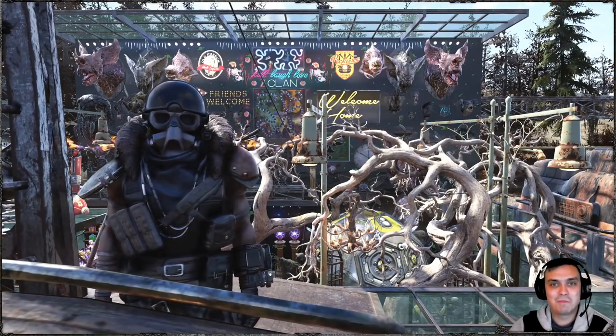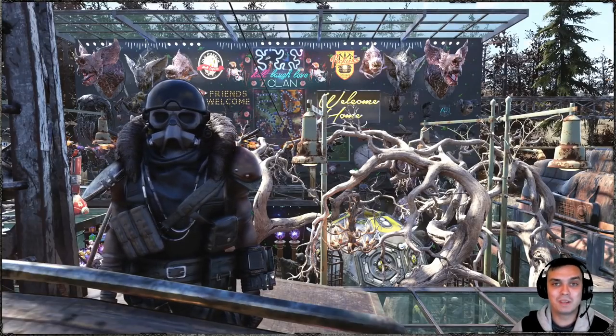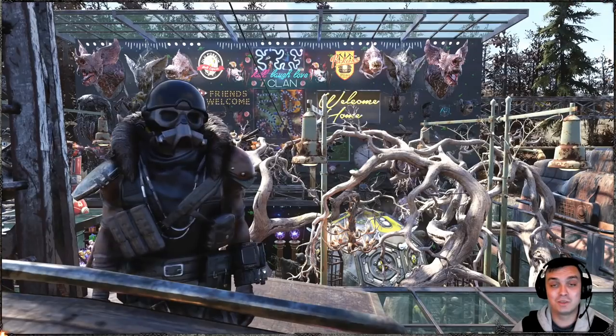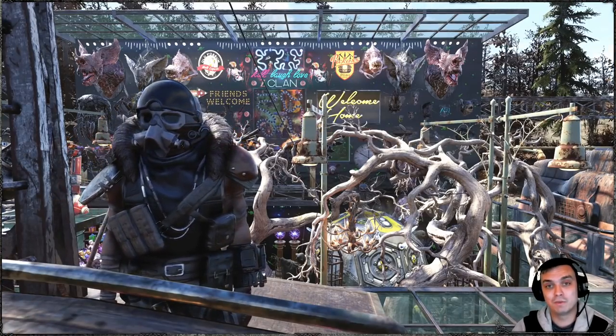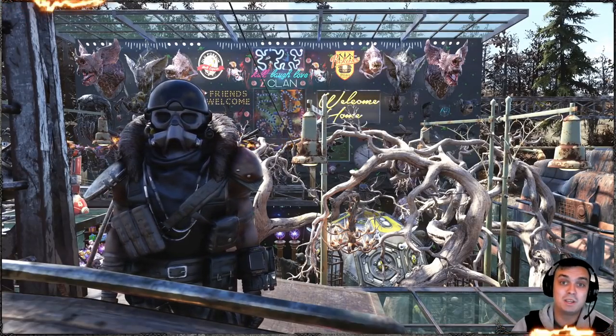Hey, what up Z Clan and everybody else, how you doing? I hope you're doing good. Welcome to my Fallout 76 notification video. In this video we're gonna take a look at the atomic shop since it reset - it's today's Tuesday. Plus we have a free power armor skin for the Fallout First members. I'll show it to you and go into a little bit more details.